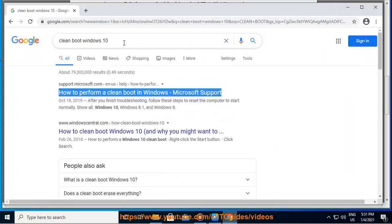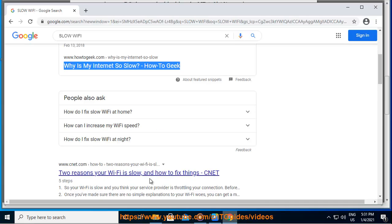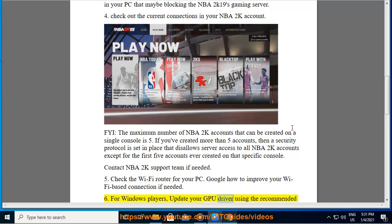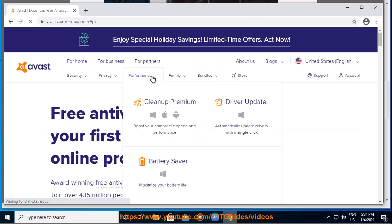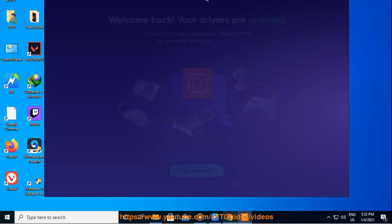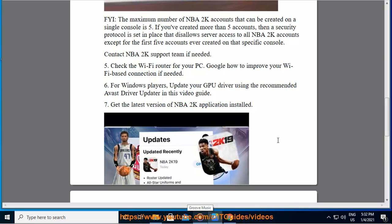Tip 6: For Windows players, update your GPU driver using the recommended Avast driver updater shown in this video guide. Tip 7: Get the latest version of the NBA 2K application installed.